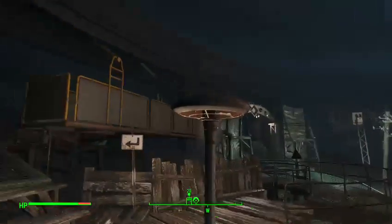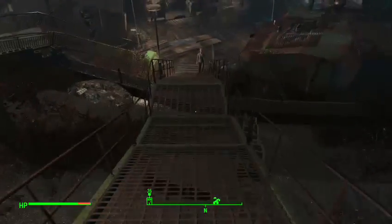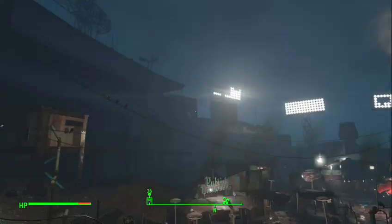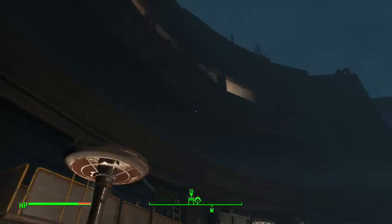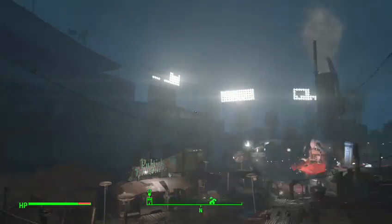Hey guys, David Crumpton here, aka the Mad Messenger, bringing you another Fallout 4 video. It's basically a glitch — I don't want to call it an easter egg because there's nothing really special to it — except that it's kind of a glitch where you can get on top of Diamond City, like the baseball arena area.